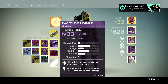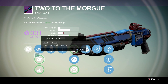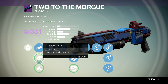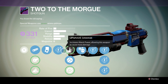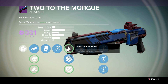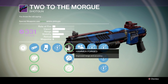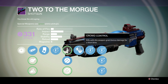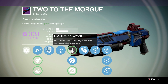Next, let's look at Two to the Morgue, which is a Crucible weapon you can buy from the Crucible vendor. This is the exact weapon from the vendor — I purchased this one, I didn't get it from a drop. I use the first perk and the second perk on the second tree to give it improved accuracy and range.